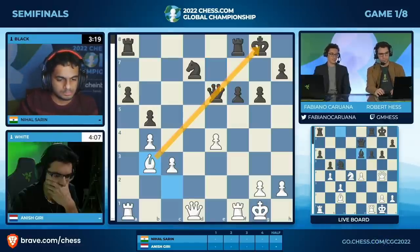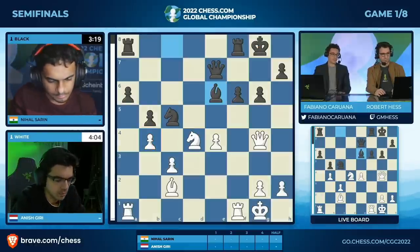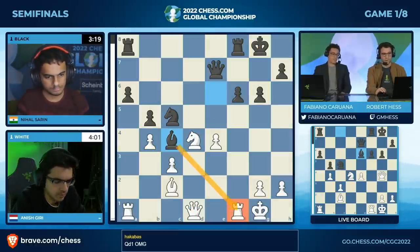I think after queen d1, he'll have to play bishop c4, because you're going to lose a piece. But at least you can try to get that rook on f1 for it. Bc5, bishop f4.